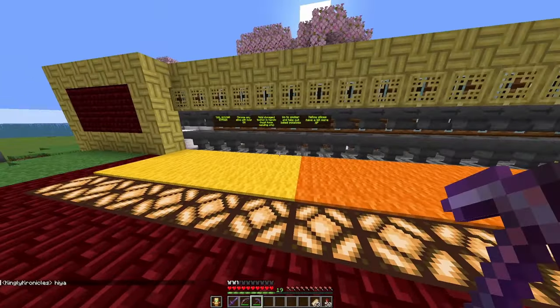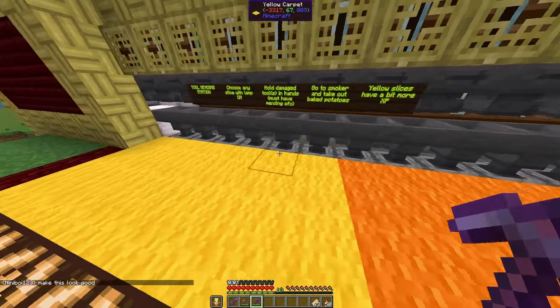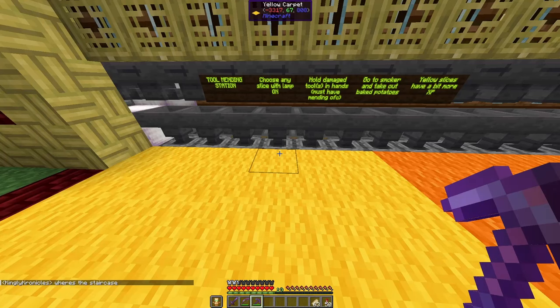This bank here has two types of slicers. The orange ones will give you enough XP to fully mend a netherite pickaxe, and the yellow one gives a bit more, so you can perhaps mend some armor or repair part of another tool that you hold in the offhand.